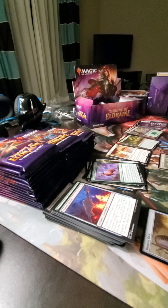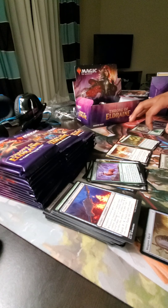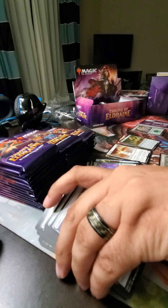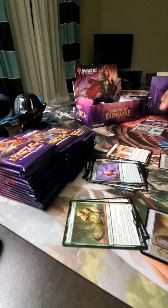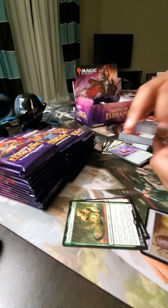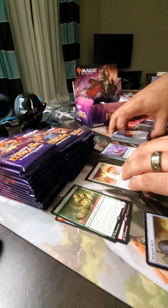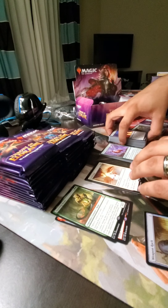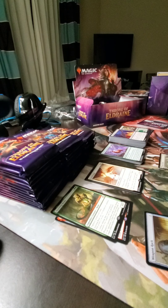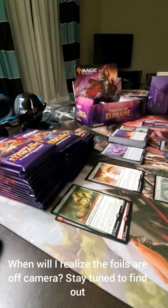Alright, and we're back. I made a decision — I'm going to move my piles slightly. I'm going to keep the tokens, put the basic lands here, move the commons next to the lands, bring the uncommons here, rares there, mythics there, and foilies down below. That way the mythics are more in view. Sorry, had to make a quick call.